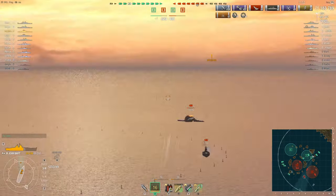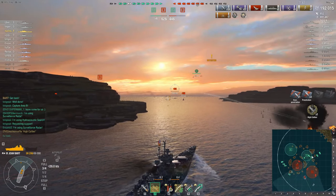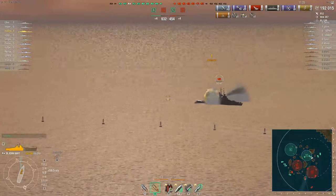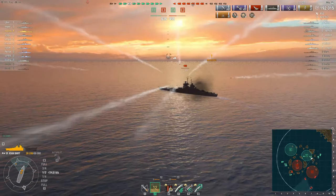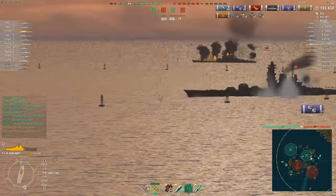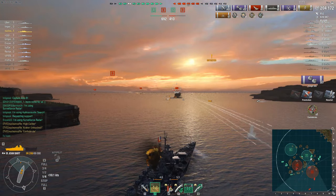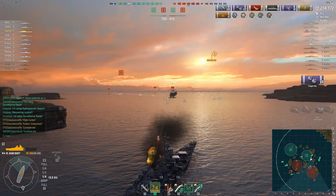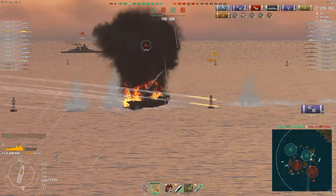Shots away again on the Jean Bart — there's the High Caliber award. Jean Bart is now critically low and attempting to flee. Our captain is maintaining the push forward. Shots out again, and the enemy Jean Bart goes down. There's the Kraken Unleashed award. Our captain is not wasting any time — shots away on the enemy Azuma. He gets the Confederate achievement. The kills, achievements, and citadel strikes are adding up at an incredible rate. You know you must be doing something right when your friendly team is pleading in chat to leave some for the rest of them.